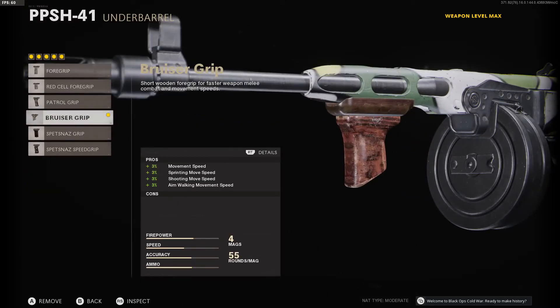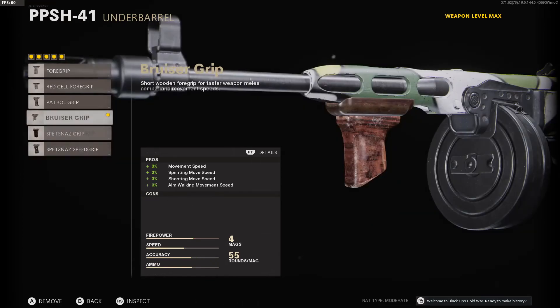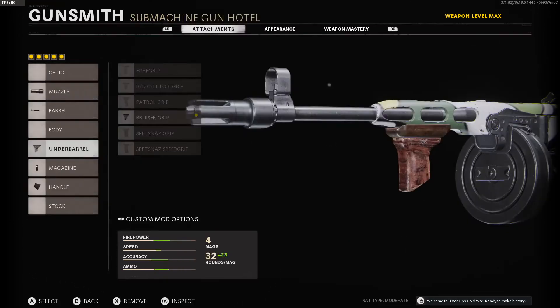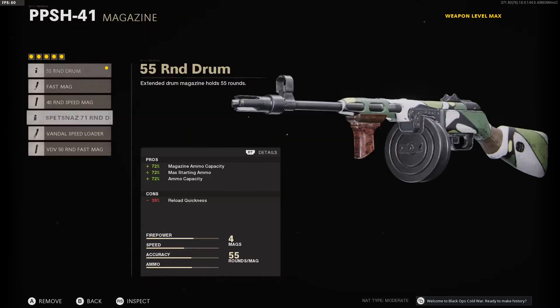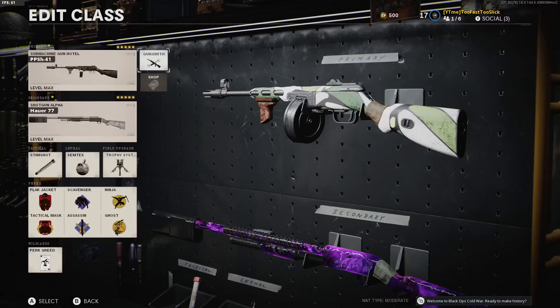For the underbarrel I put on the Bruiser Grip because they recently did an update where the Spetsnaz Speed Grip and all those other grips had their sprint move speed reduced. The Bruiser Grip is the best one now — it all varies depending on the gun you're using. For the magazine I have the 55 Round Drum.